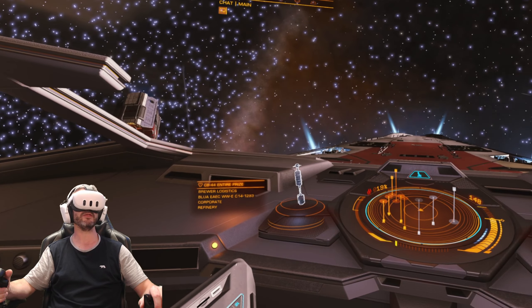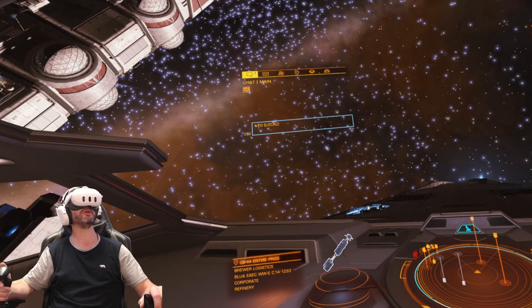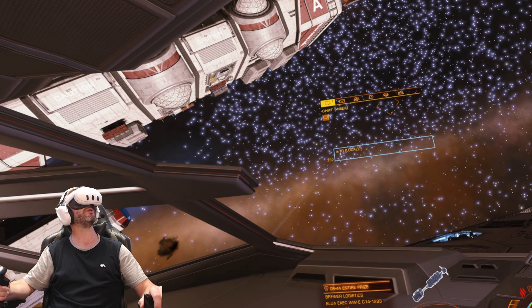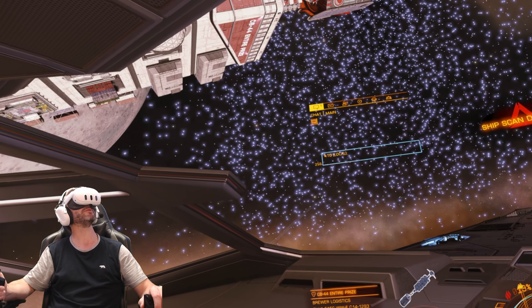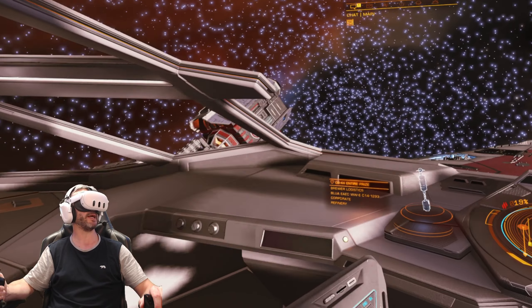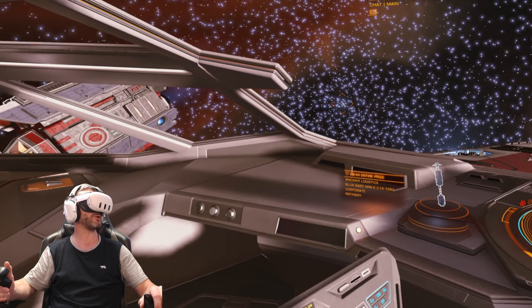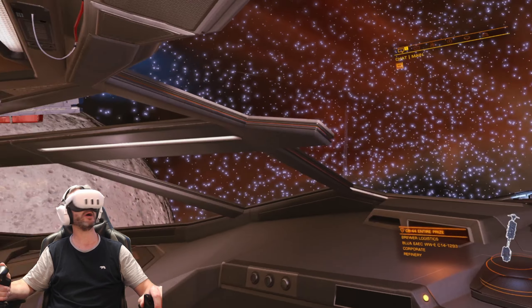Sorry about that — I might have cut that out expertly, or you might have noticed there was a sharp cut there. I just had to go back in and get the controls using the bindings, my custom bindings. For some reason, when I go back into Elite sometimes, it will revert back to sort of standard controls. I just need to go into the controls menu, click apply, and then come back out, and it's absolutely fine.